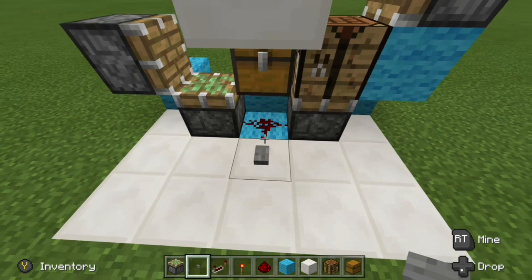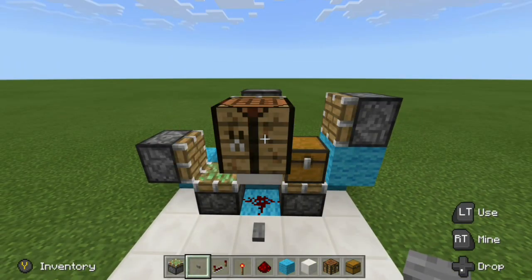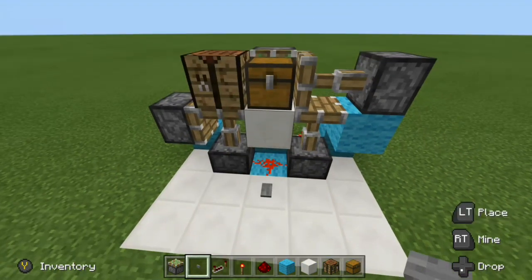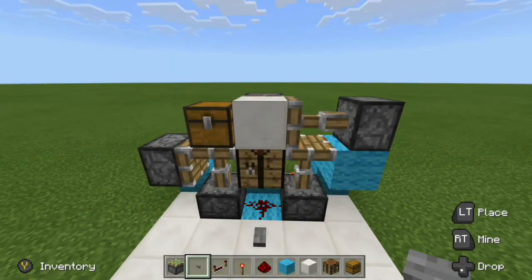Now if we throw down a button right here, we can go ahead and test it out. If we press it, that's going to swap. And then if we press it again, it's going to swap to our chest. And then of course, if we press it once more, it's going to swap back to our wall block.